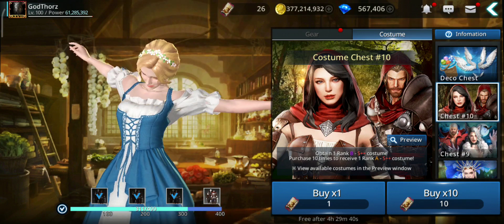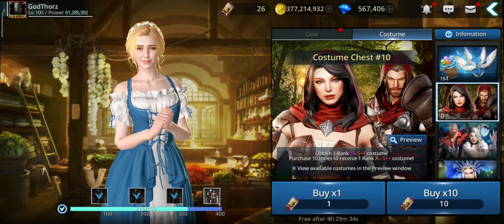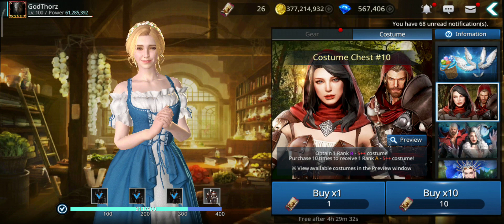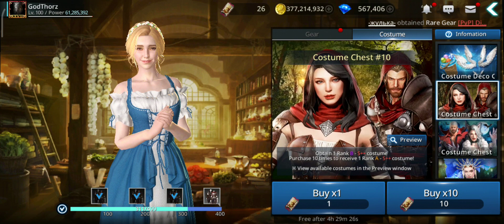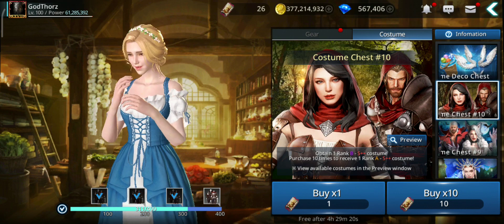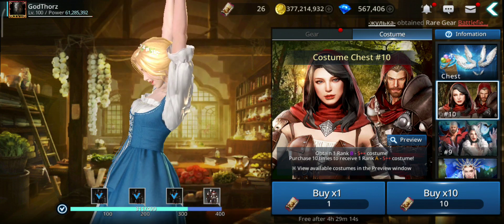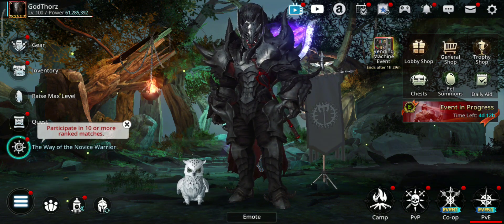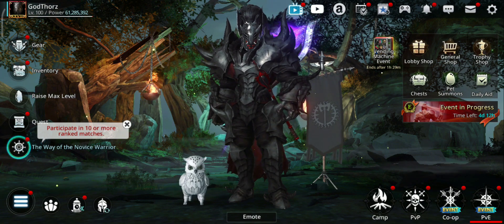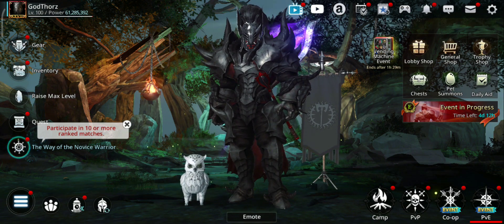Now we also have the costume and gear tickets. You can use them on any costumes, so once the new costume releases we can use them on those new costumes. Instead of spending gems, you can spend these tickets. How you can get these? Well, we have the Way of the Novice Warrior, plus they announced also a new powerful login event. I bet we'll get costume and gear tickets from there, plus we might get some costumes and materials to craft or fuse them.